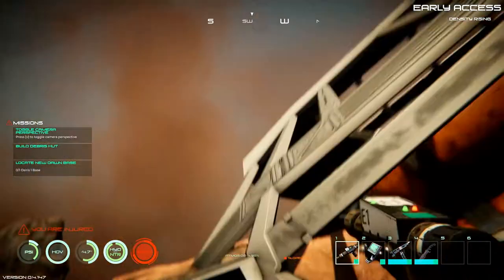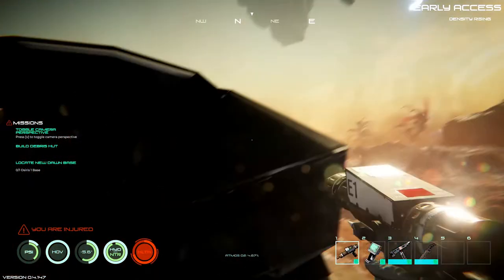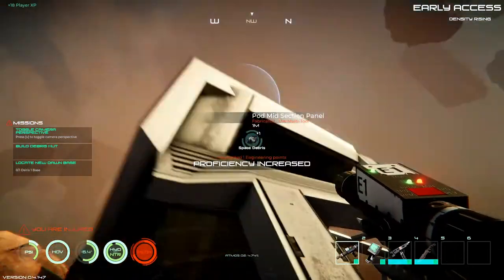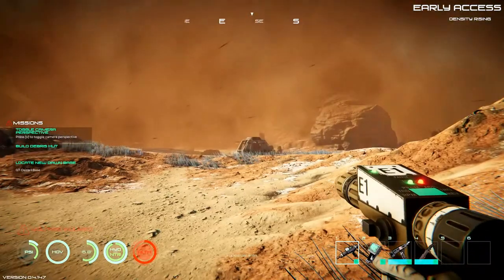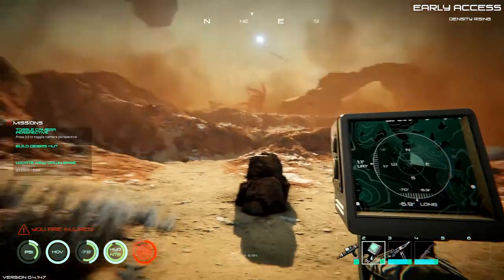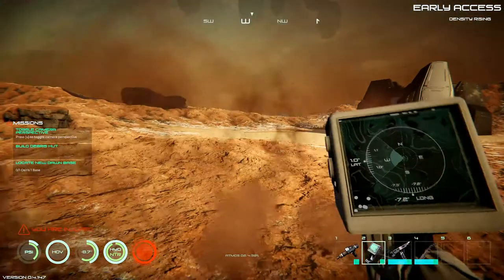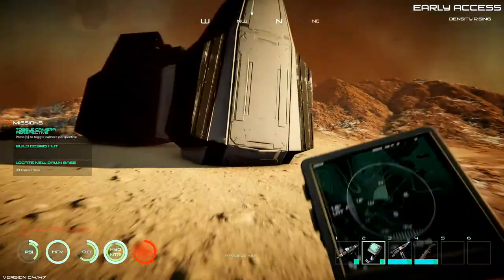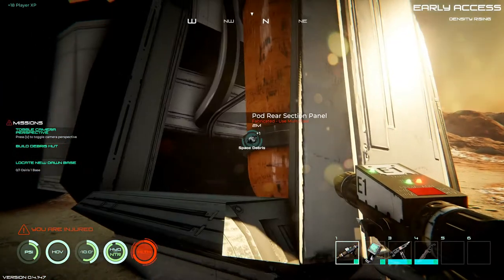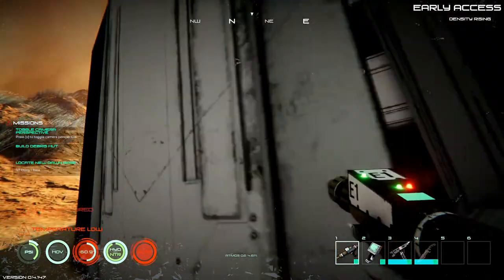But this is showing some promise. Now we need to try to figure out where we wanna build our base. Let's bust out our scanner and see if we can find anything. I wanna find the New Dawn base somewhere around here. Let's grab this stuff before we head out. I want to try to get somewhere before the sun goes down, because once it gets dark everything starts coming out after ya.